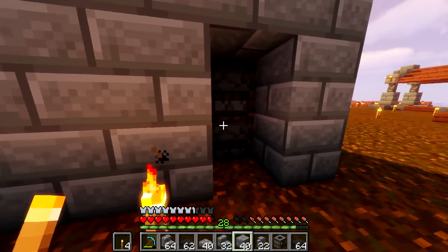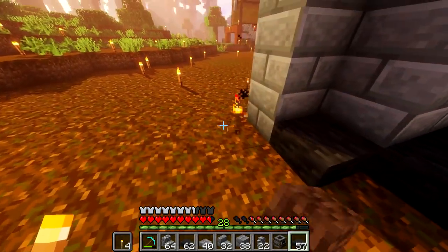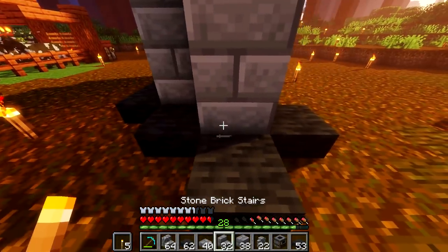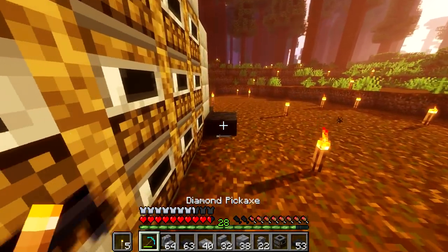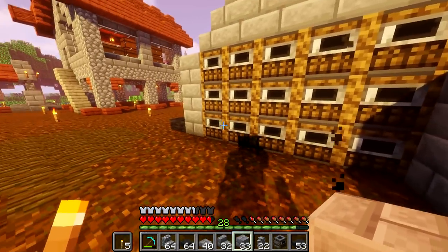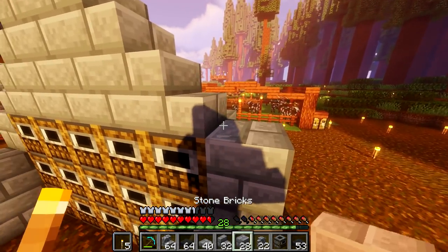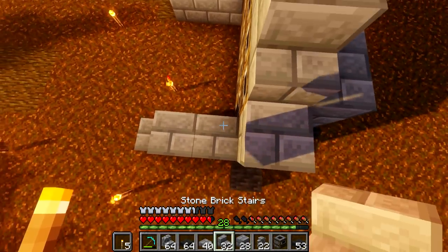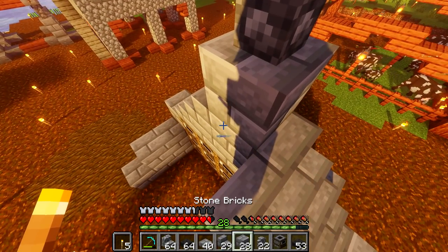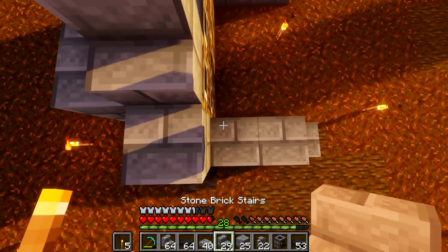The back obviously has to be covered. We have all this fancy lava stone and lava stone slabs — these look cool. It's fun to get to use new blocks. In the front we're going to make some sort of... Again, it's not going to be a full structure; it's just going to be like a shack. We'll go up with these stairs and then we'll go up. Down with bubbles, up with air — we're talking about SpongeBob.